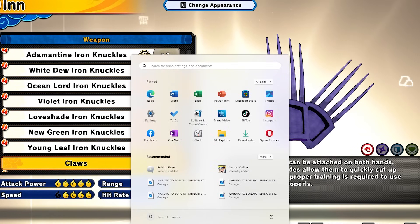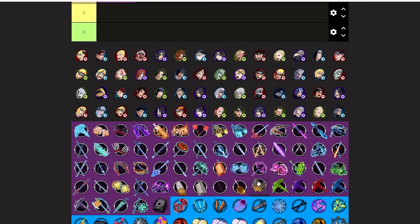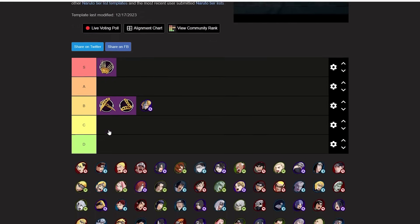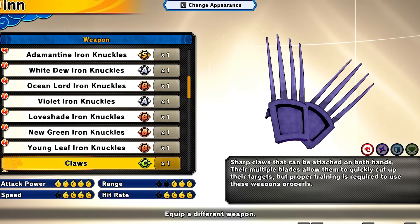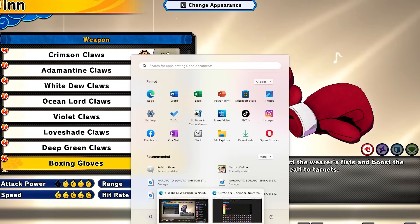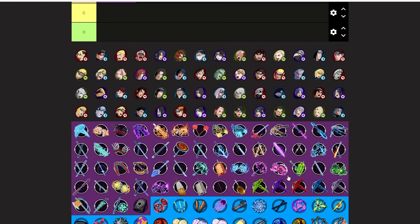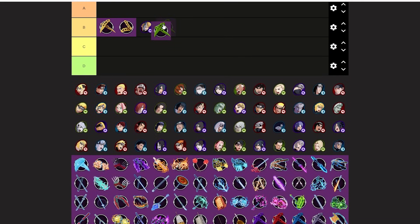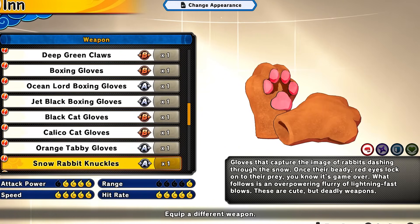Regular Claws are really good — S-tier. If you're ATK and don't have an SS rank item, definitely use the regular claws. You'll go crazy with these; you can get them with Ryo. All the color variants are the same, so any regular claw is a solid pick.